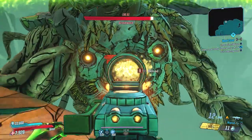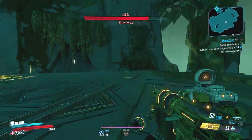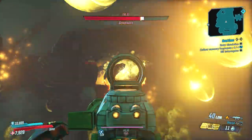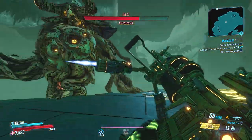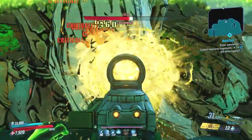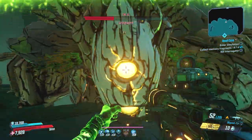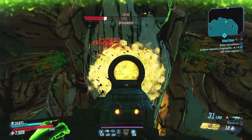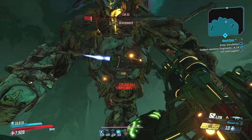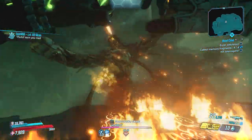Now where does this weapon excel? Well, of course Flak is going to make the best use of it, but elemental characters like Amara also do great with it. And if you've seen my level 50 Gunslinger Zane build for Mayhem 4, you'll know that build uses the Dictator as well. This gun really is one of the greatest ARs we've ever had — not just in BL3 but in any Borderlands game. I'd even go as far as comparing it to the Ogre from Borderlands 1.